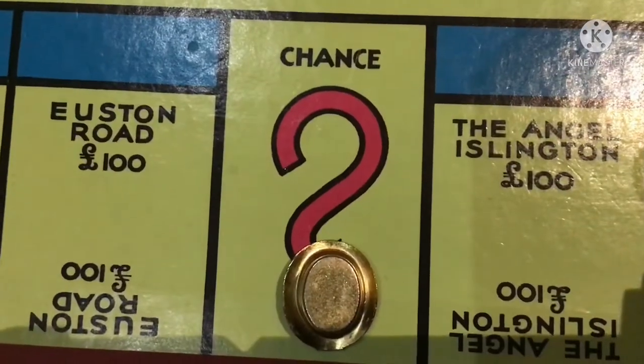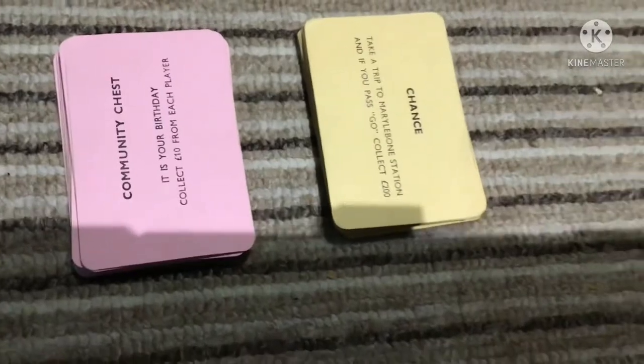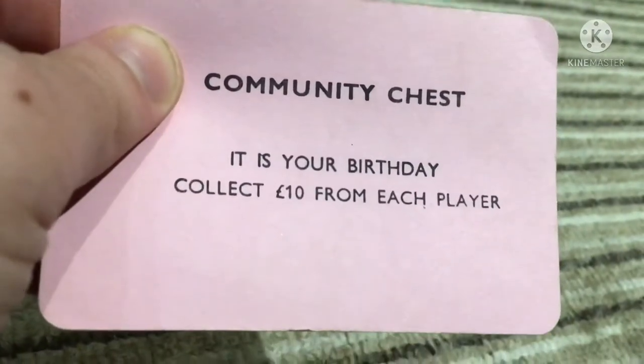If you land on Chance or Community Chest, draw a card from the top of the deck. Read it aloud and do what it says, then place it on the bottom of the deck.